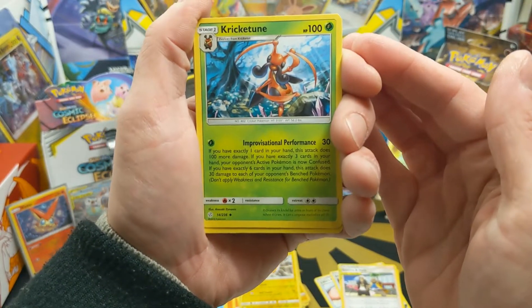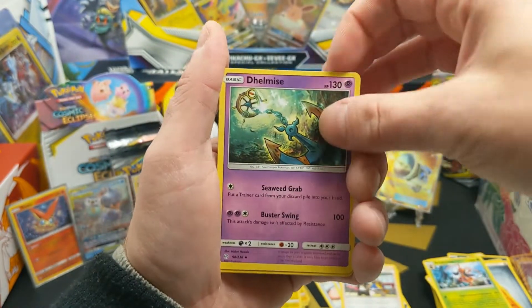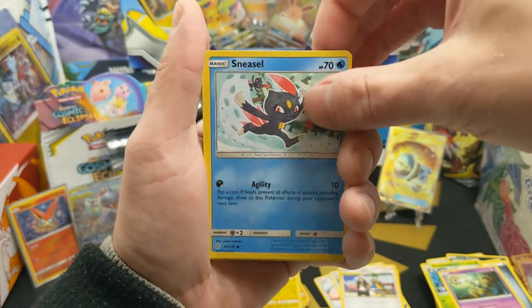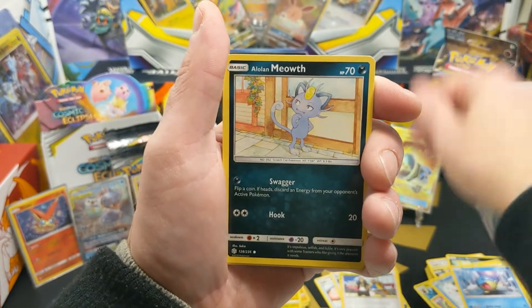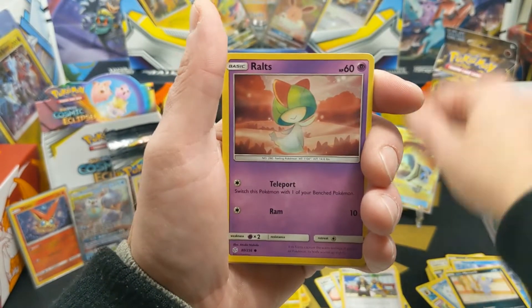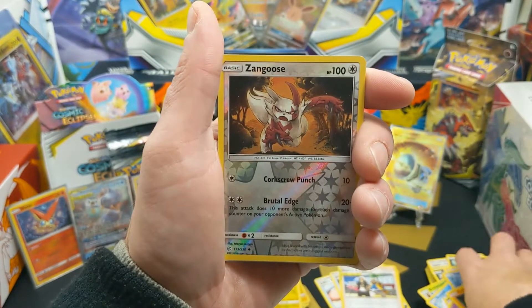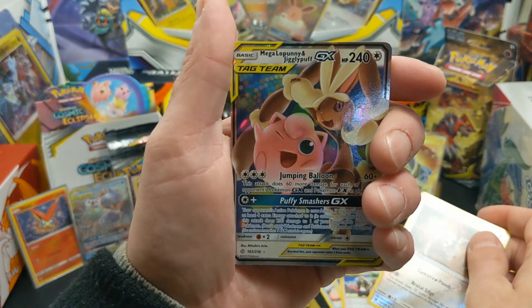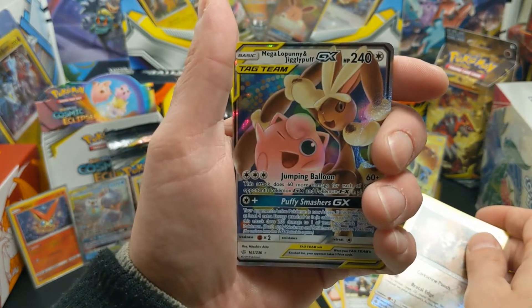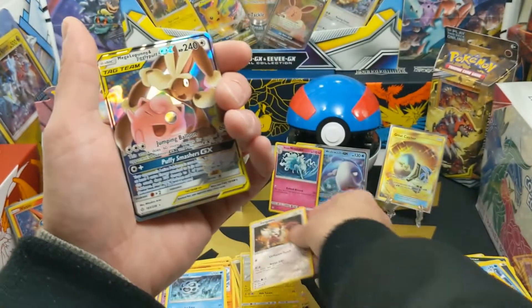Next pack contents: Crickattune, Delmise, Sneasel, Spheal, Alolan Meowth, Ralts, Passimian, reverse holo Zangoose, and a Mega Lopunny & Jigglypuff GX card — nice!